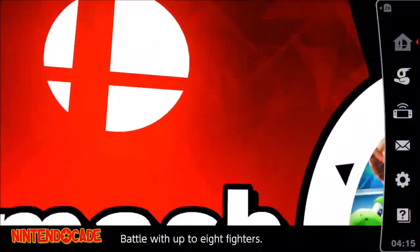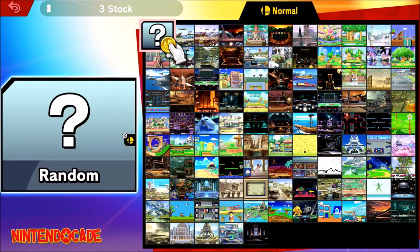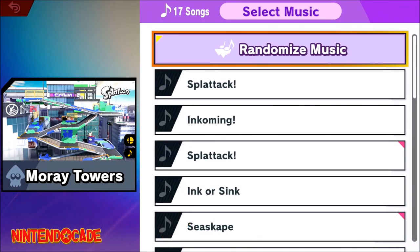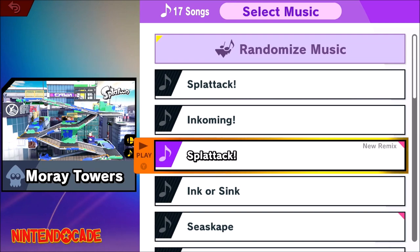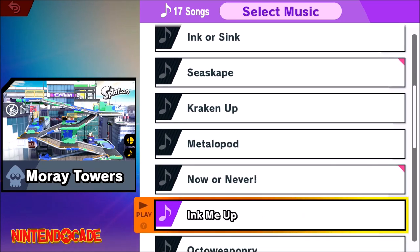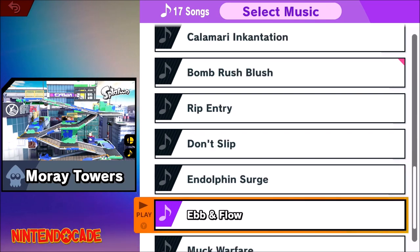What you need to do is head into the stage selection screen, highlight Moray Towers, then press the Y button on the controller to head into the music track selection. Here you have a choice of four music tracks that would work, which includes Ink Me Up, Ebb and Flow, Acid Hues, or Muk Warfare.